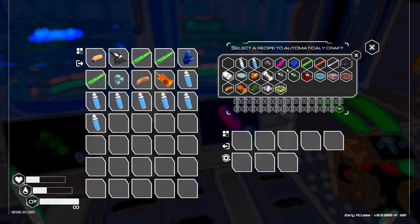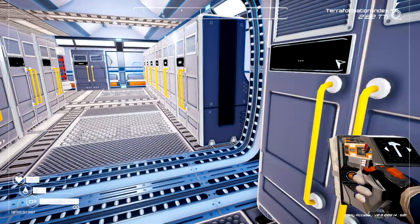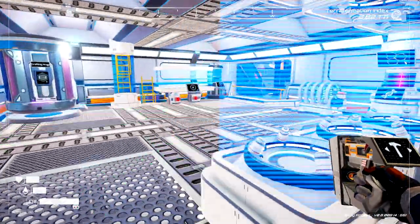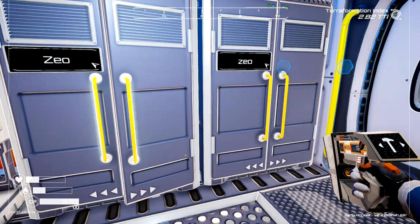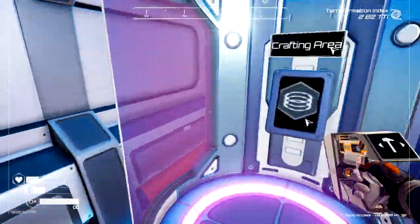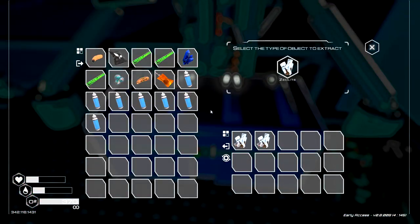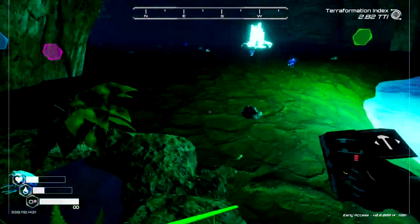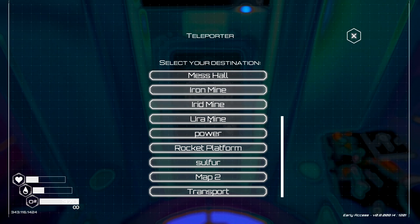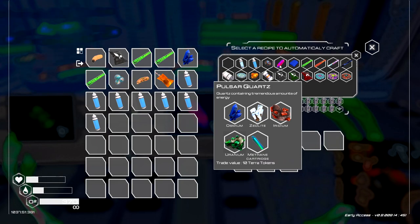This one — what do we need for this one? We have all that going, we may need to produce more. This is all full, so it's the zeolite that we're running out of. Priority two, priority two, priority two. So we don't have very many priority ones. Alright, so what else do you need? Osmium, iridium, uranium — and we have all those being produced.